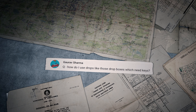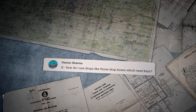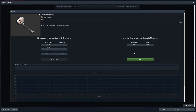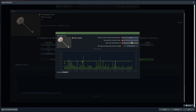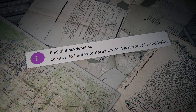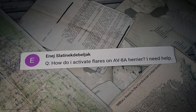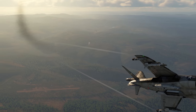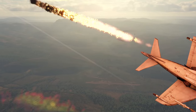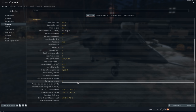Gaurav Sharma writes: 'How do I use drops, like those dropboxes which need keys?' Hi Gaurav — you can find keys to them on the War Thunder Marketplace. Another question comes from Inej Slatinik: 'How do I activate flares on the AV-8A Harrier?' You can find the key binds for countermeasures next to bombs and missiles in the Secondary Weapon menu.